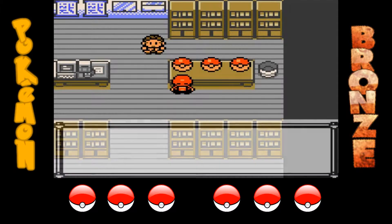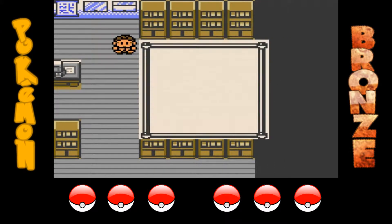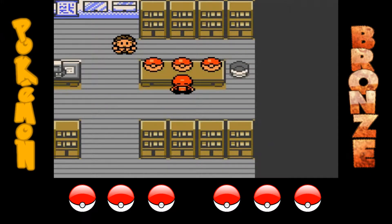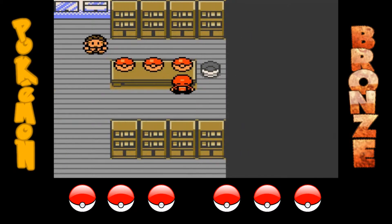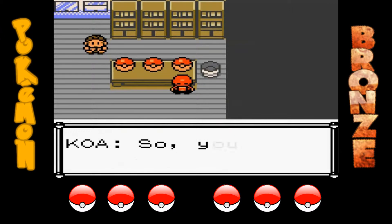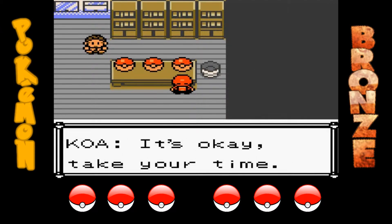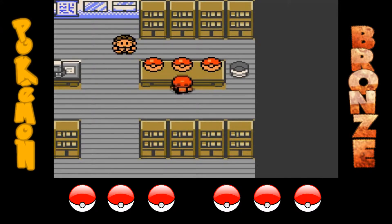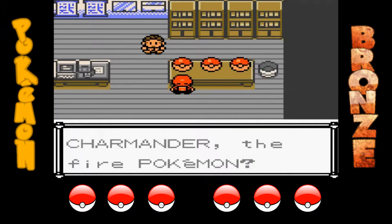C'è Charmander. Non voglio solo Charmander, voglio vedere se ci sono Pokémon più interessanti. C'è Totodile, che mi piace, ma io sono un tipo che preferisce il tipo fuoco. C'è anche Pichu! A me piace il tipo fuoco, però penso proprio che prenderò Charmander. Fuck the politics and take Charmander. Vado Charmander, sì.